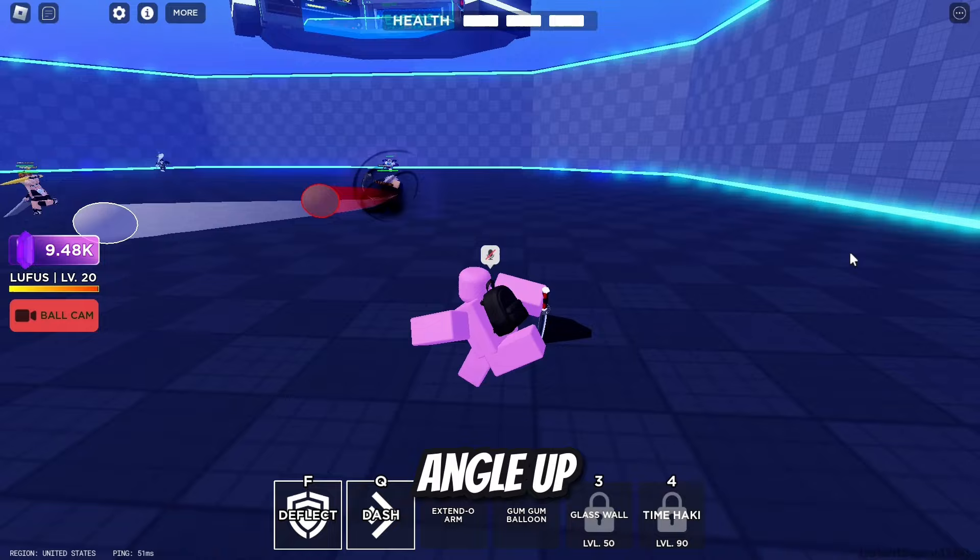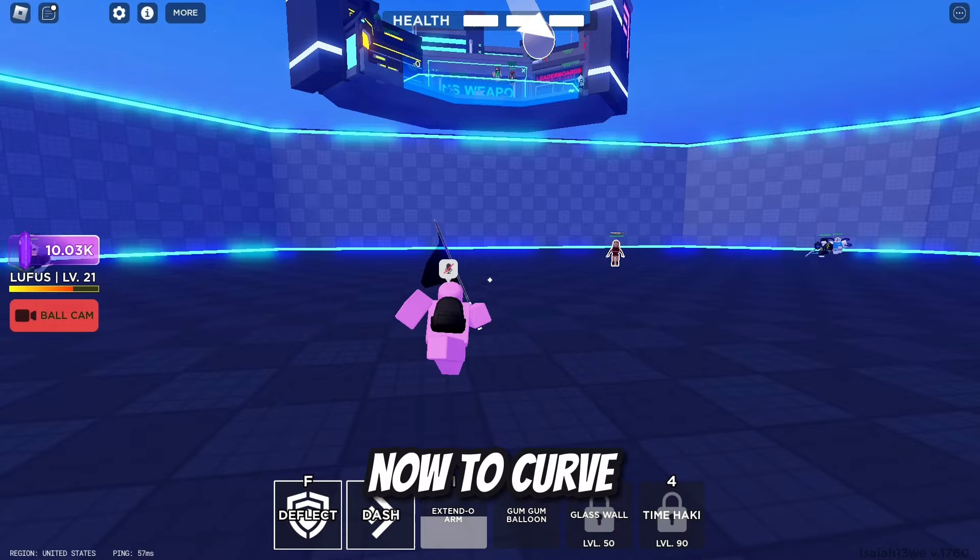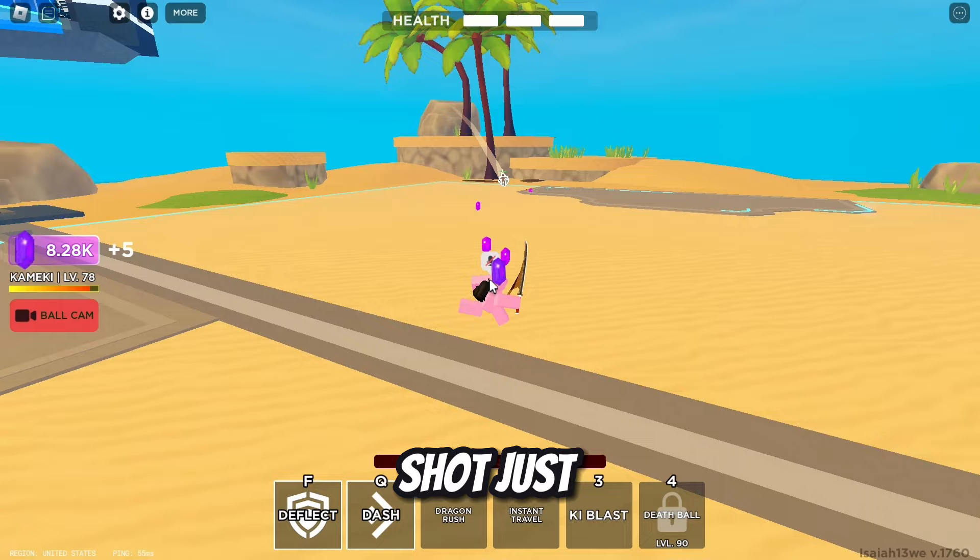This will mess up the defender, and you can also start off with regular hits then randomly do a lift — then they will be surprised. To curve, all you have to do is basically turn your camera. It's like the unexpected shot, just at an angle.